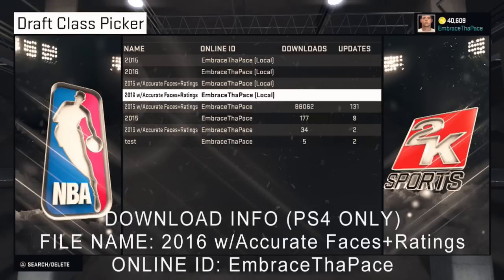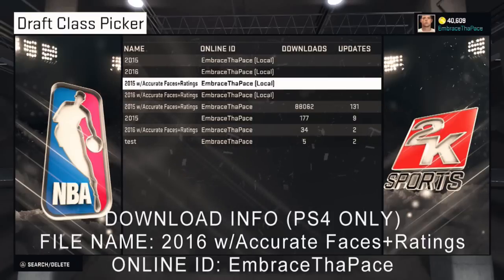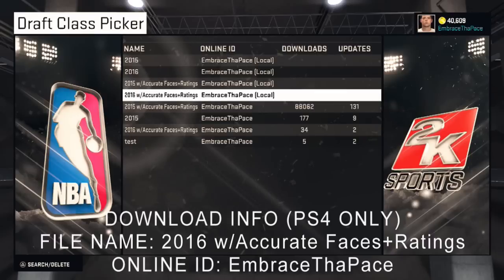Here's all the download information — it'll be on screen and in the description. '2016 with accurate faces plus ratings' is the name of the file. That's exactly the same name as the 2015 file except it has '2016' at the beginning, and the online ID is the same: 'embrace the pace' with an A instead of an E in 'these.'